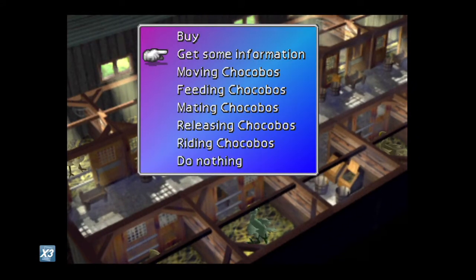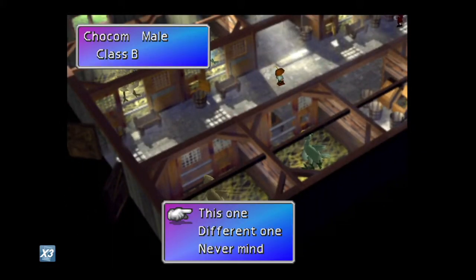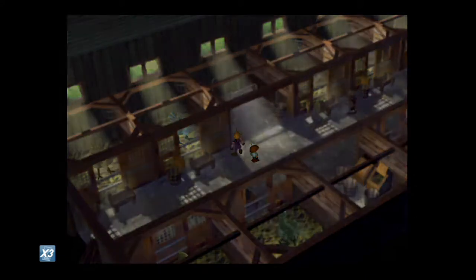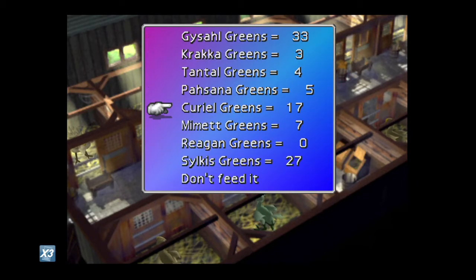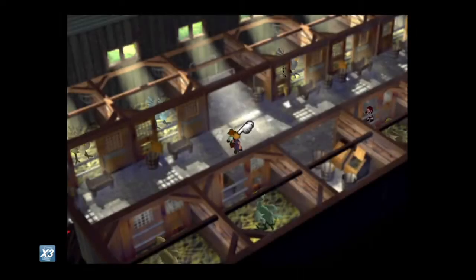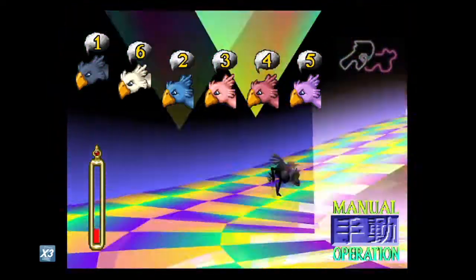Now that you have your 18 battles, it's time to save again. Then you are going to mate your blue and green chocobos using another carob nut — this should give you a black chocobo. Keep resetting until you get the opposite gender of your wonderful chocobo, because they're going to need to be paired together. Once you have your opposite-gender black chocobo, it's time to feed your third generation nine silcus greens each. You need to win a combined total of 12 races this time.